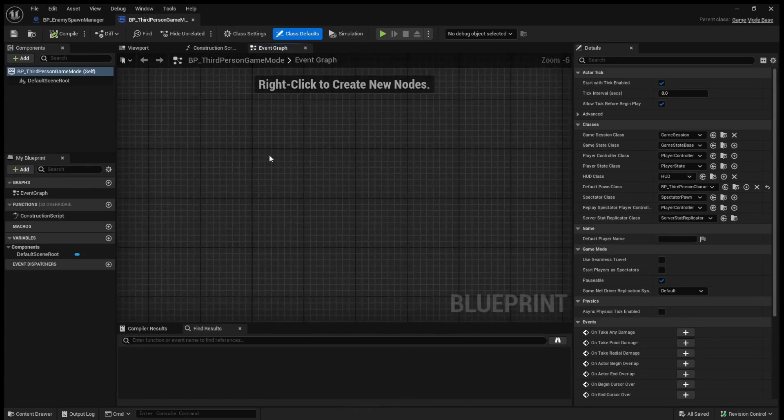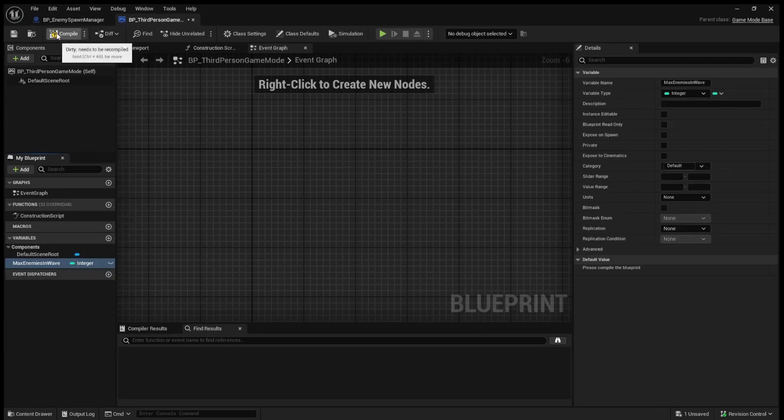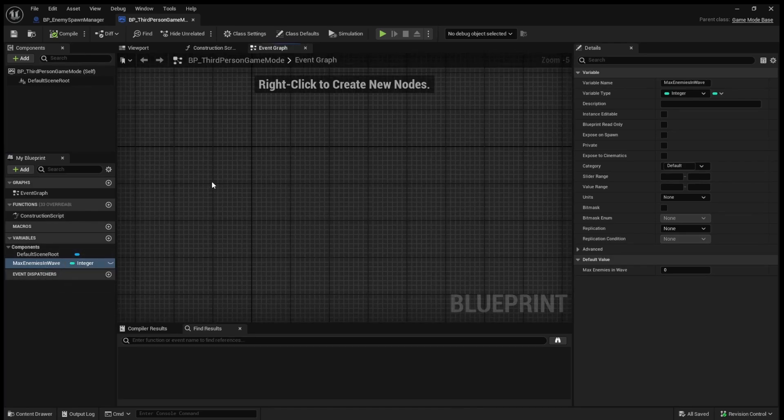We haven't touched this yet so it is going to be completely blank, and that is okay. We're going to add a variable and call it 'max enemies in wave' and make it an integer. The reason we're doing this in the game mode instead of the enemy spawner is that the game mode is responsible for keeping track of the current state of the game. We can set the default value to 10 — you can set this to whatever you want.